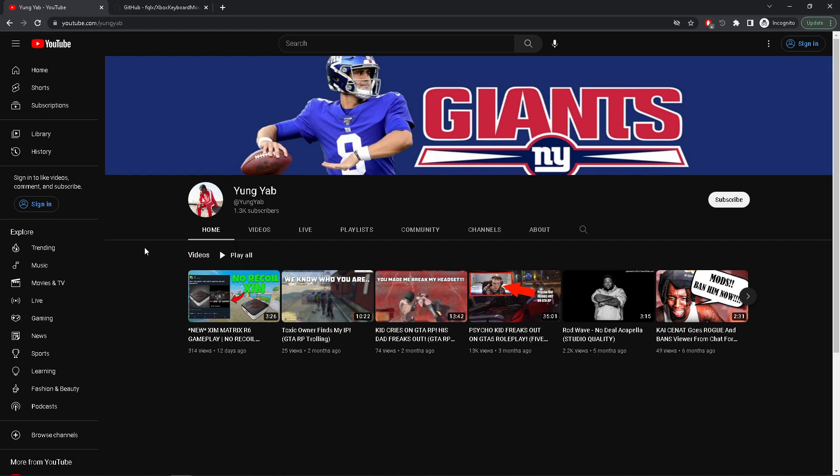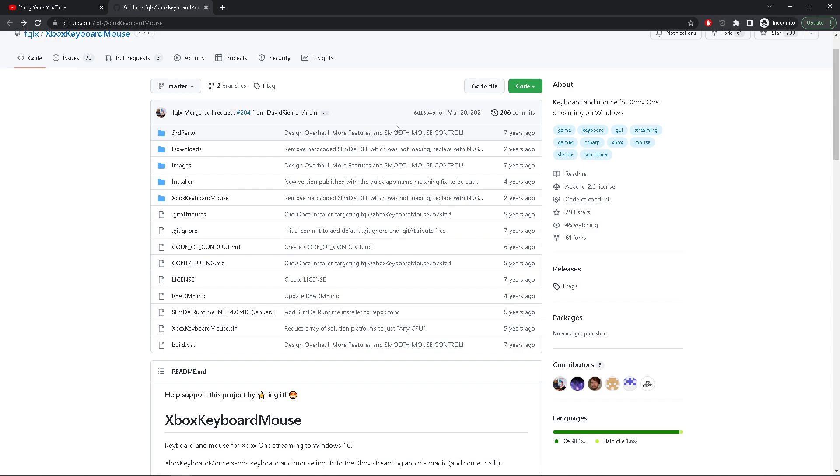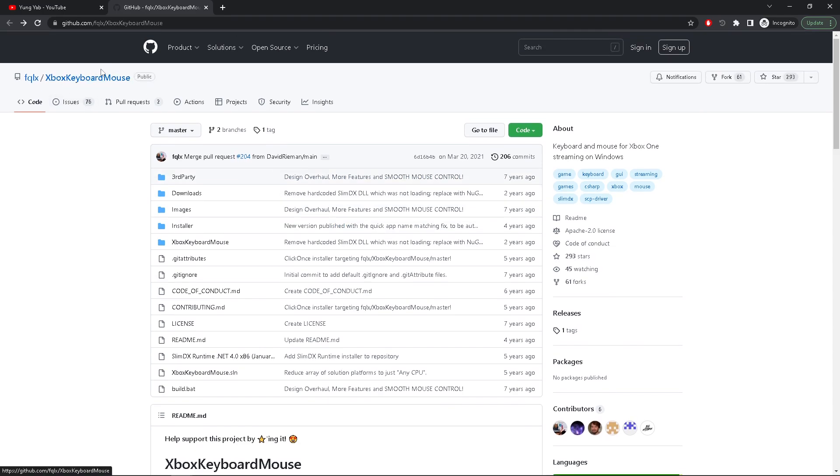All you need is one little program. Make sure you subscribe first, because that's going to be a big thing — you subscribe, it's going to work for you. So you just want to go to this site. It's going to be in the description. It's GitHub. You just want to download this one program, and then you're good. You don't need nothing else.